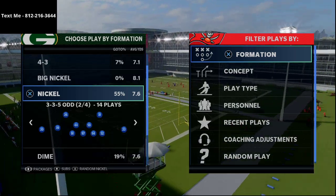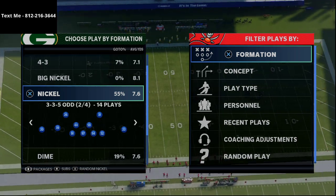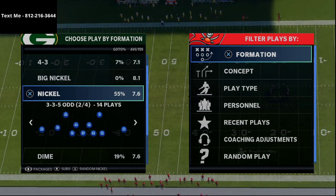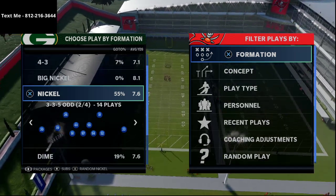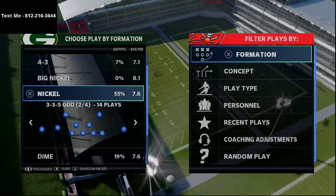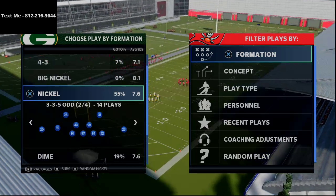All the credit in the world goes to him for finding this blitz. This is actually very similar to a pressure I ran back in Madden 15 or 16, and Nickel 3-3-5 odd was also really good in Madden 19. It's always been a really good defensive formation.